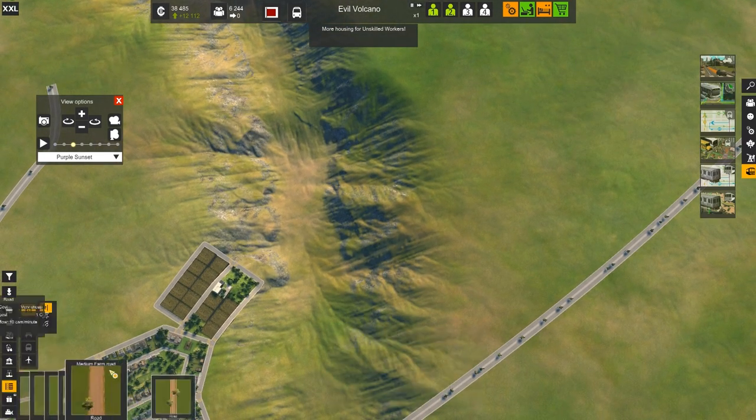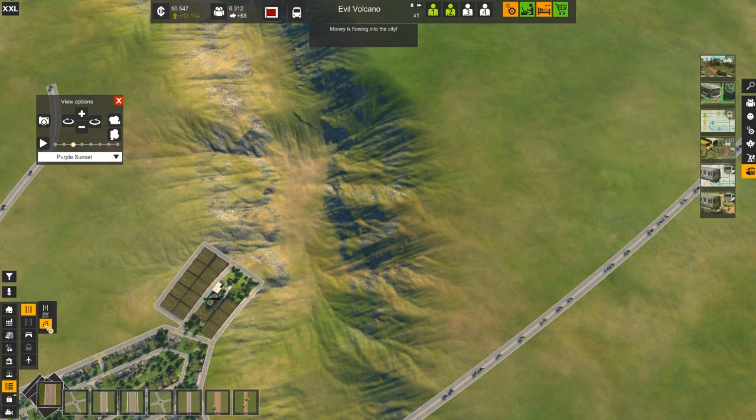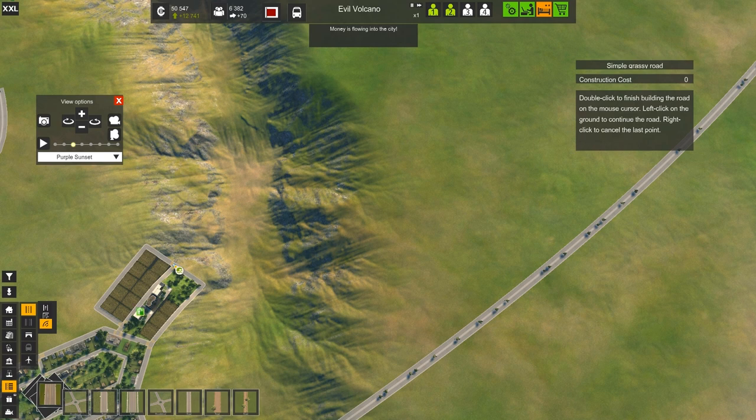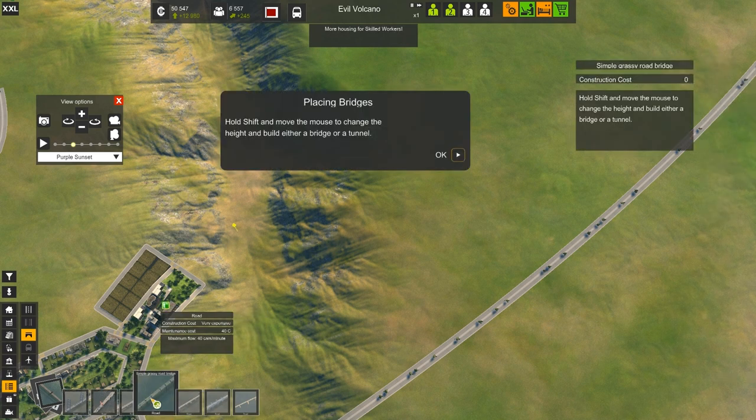I want to create a road connected to back here — I want it to be curvy, this little road with a little sidewalk. We should be able to do some type of bridge. A road bridge, or a small road bridge — I guess I'm going to go with the simple grass road bridge.